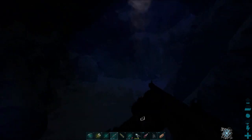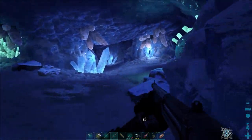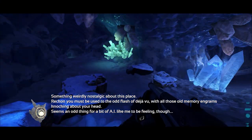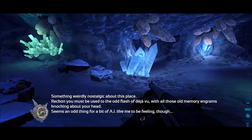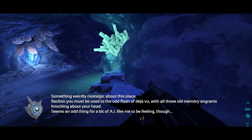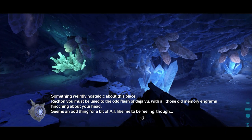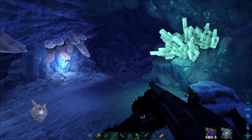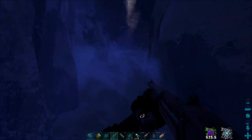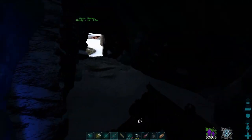We only need to go into the entrance here to get our first note, so let's equip the HLNA skin and wander inside — we need to duck to get in. It's triggering it. Something weirdly nostalgic about this place. HLNA says: 'Reckon you must be used to the odd flash of deja vu, with all those old memory engrams knocking about your head. Seems an odd thing for a bit of AI like me to be feeling though.' So that's note one.